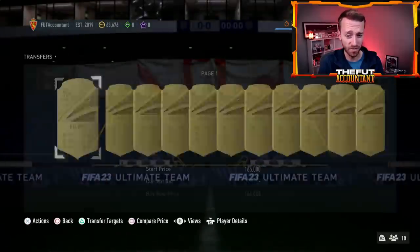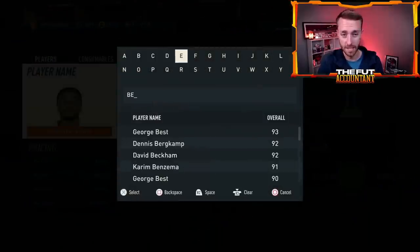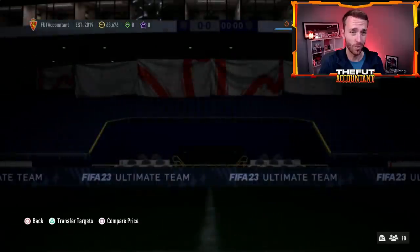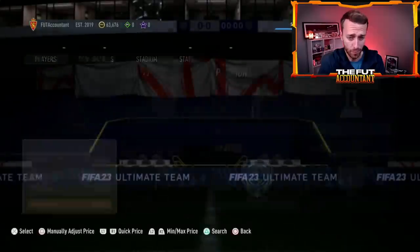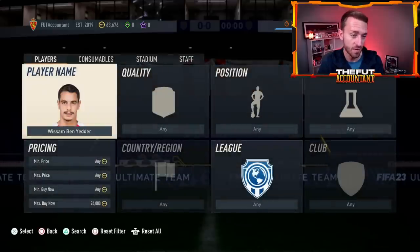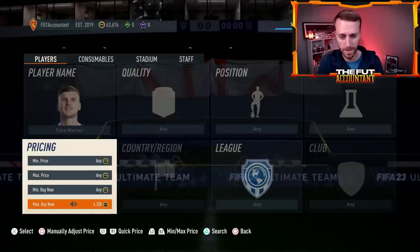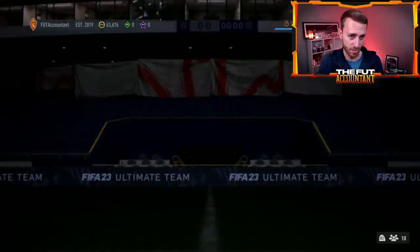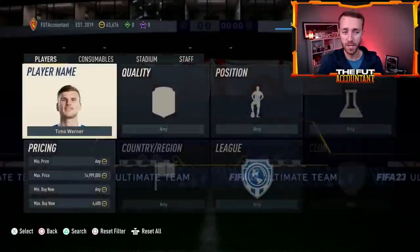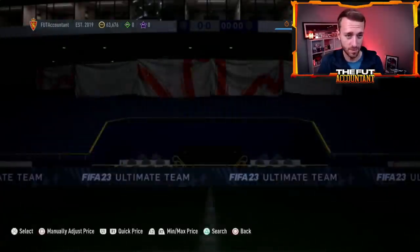Nkunku's gold was like 150K yesterday and he's pushing 170,000 coins, so a little bit of extra market rise on him. Ben Yedder's gold card was like 18,000 coins on Sunday before he started scoring goals and now he's 26K. So if you see a leak for a player going to get in team of the week — like let's say Werner gets in instead of Nkunku — Werner's already up a little bit, but since he's a pacey Bundesliga striker, this card might go up another 1,000 to 2,000 coins. Just watch out for a potential quick flip, or if you trade off of leaks, you might be able to find some opportunity alongside that today.